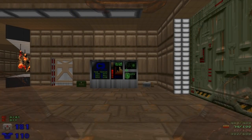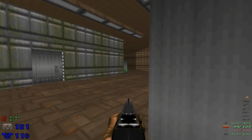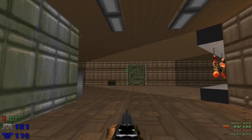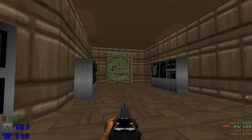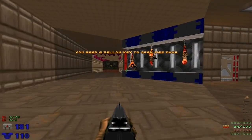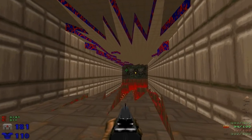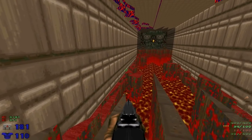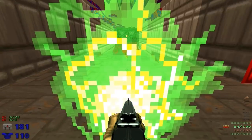BASE PERVERSIONS! So we're back to a tech-based style map again. This is looking quite Romero-like, actually. Get the yellow key to open that door. Oh, look at that — this jagged sector work. That's definitely something going wrong with the base.